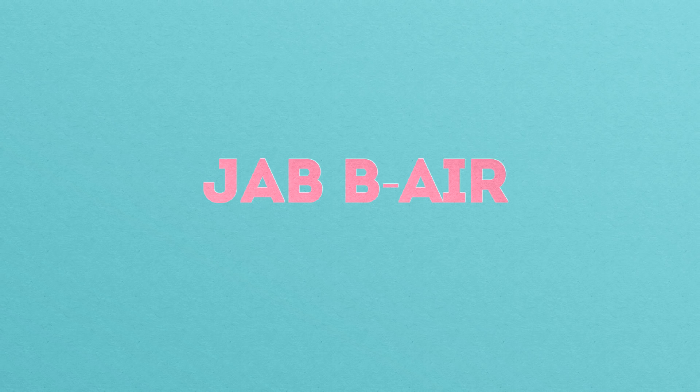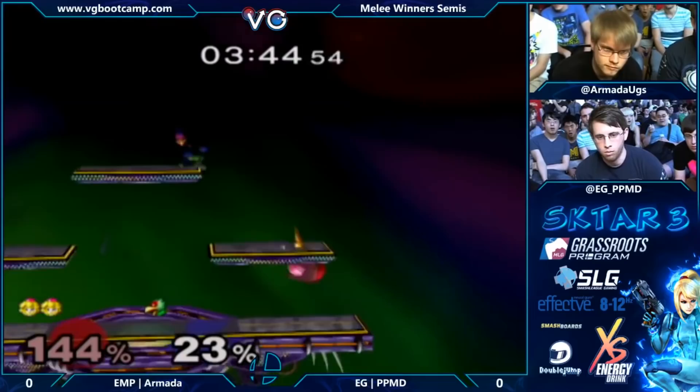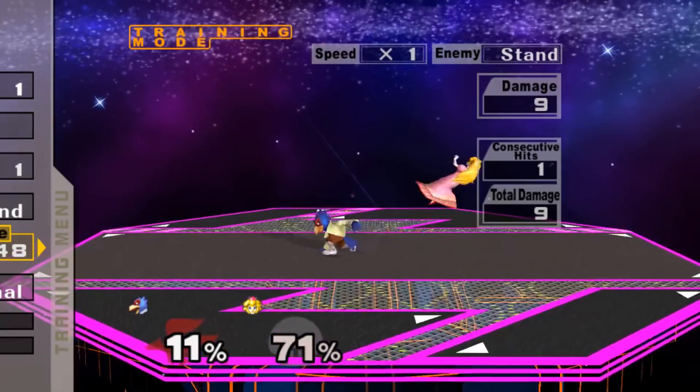Jab Back Air is another super safe, low lag kill setup that will knock your opponent into hitstun just close enough for you to connect an aerial. Because of its low lag, it's a great way to deal with characters who like to spend time in the air, like Peach or Jigglypuff, because they don't have crouch cancel to protect them. Jab also combos off laser, so it's even easier to land in neutral. Don't use Jab Back Air at low percents, against fast fallers, or if you suspect your opponent will crouch cancel, especially when ASDI down is still on the table.